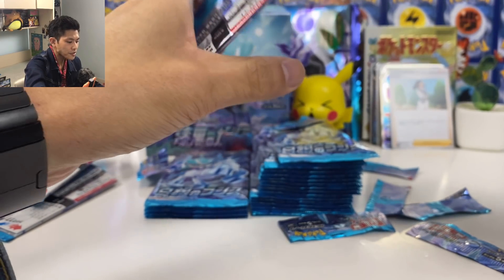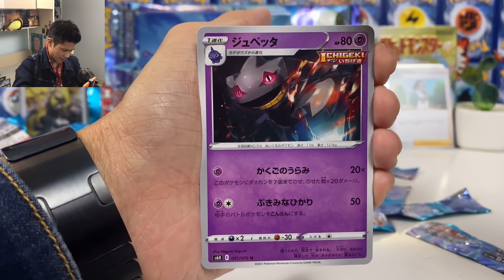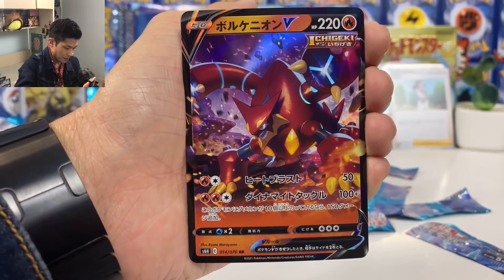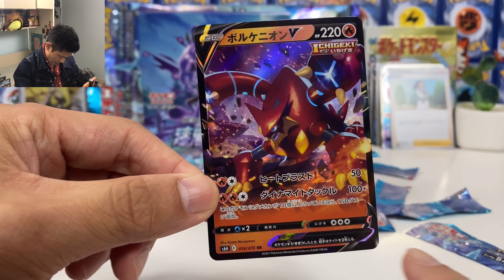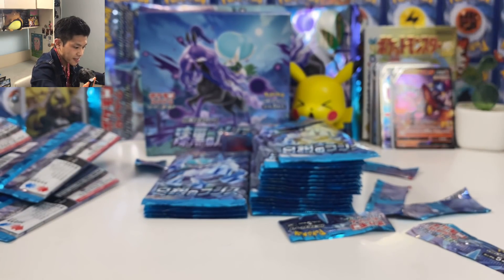We're almost halfway there, let's keep going. Scorbunny, Hippo, Lapras, and we got Volcanion — 100 plus. If you have 10 or more damage on this Pokémon, this will be 250 damage.